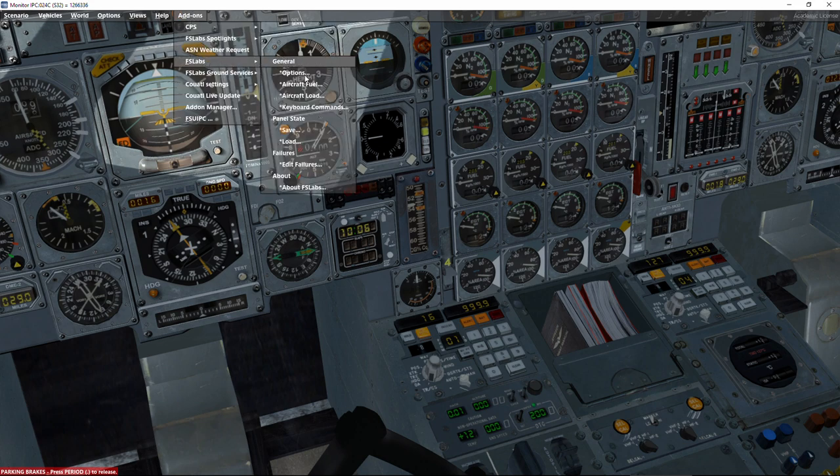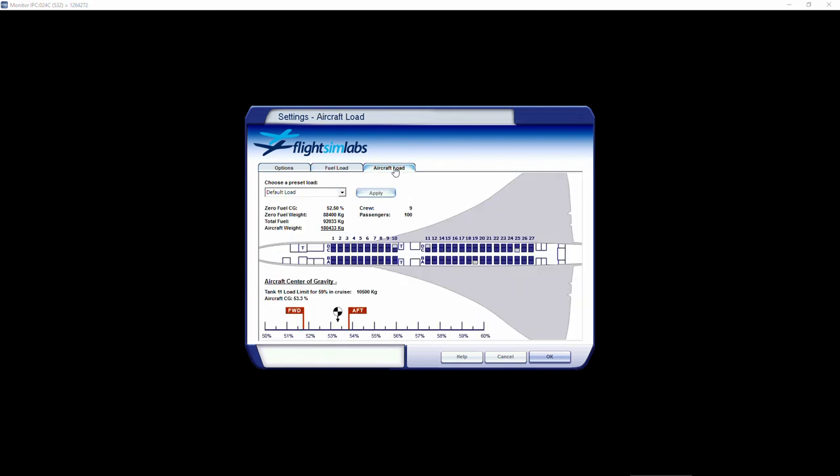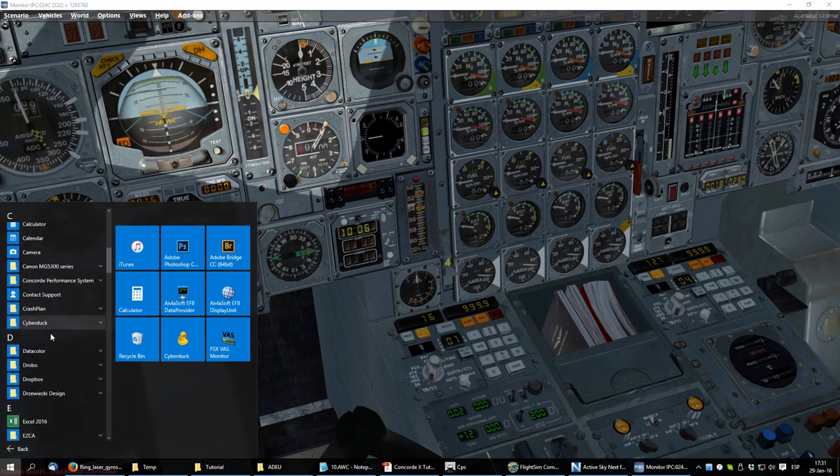One method uses FSLabs' own tools. In the aircraft fuel load menu we have some presets — for London to New York it will load 92 tons of fuel. Then we set the aircraft load with a default load of 100 passengers, which gives us a zero fuel weight of 88 tons, 88,400 kilograms.